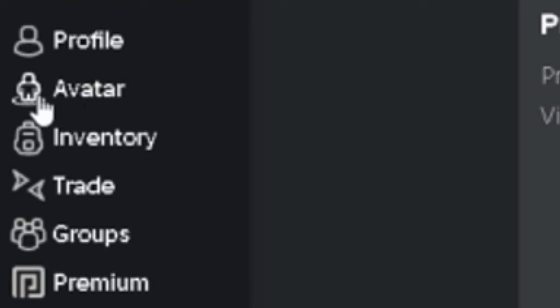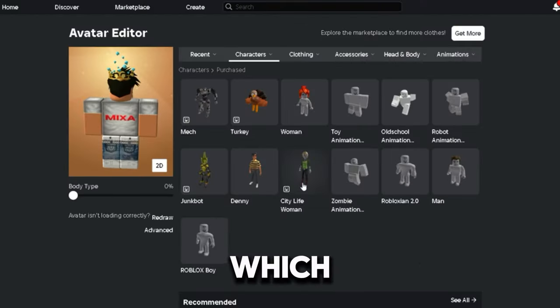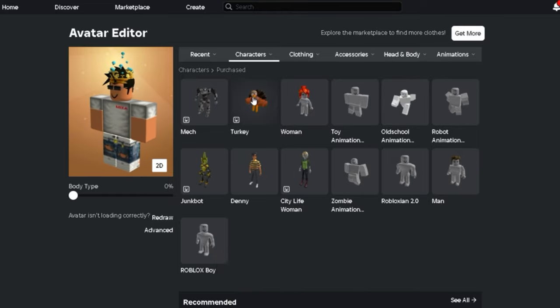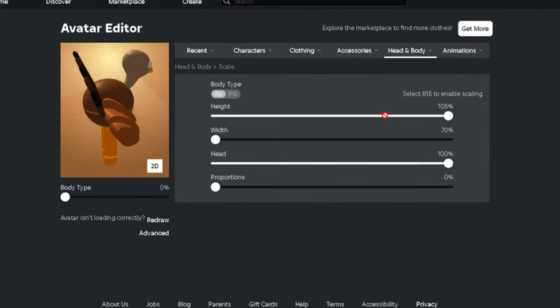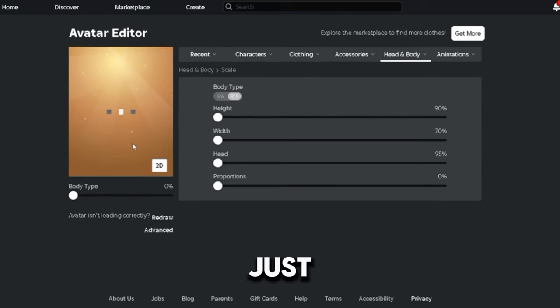We have to click on our avatar right over here, go to Characters, go to Perkish, and we have to buy City Life Woman, which is free, and we have to get Turkey. So those two things, that's all we need to become invisible. Now after we've done that, we need to click on Turkey — there's our turkey — and we have to go to Head and Body, Scale, and scale everything down. Put R15 and scale everything down, all the way down, just like that.